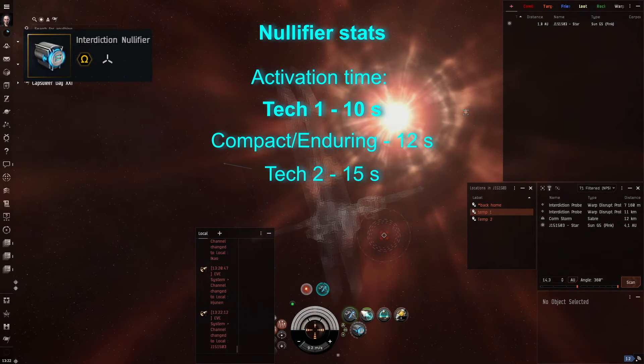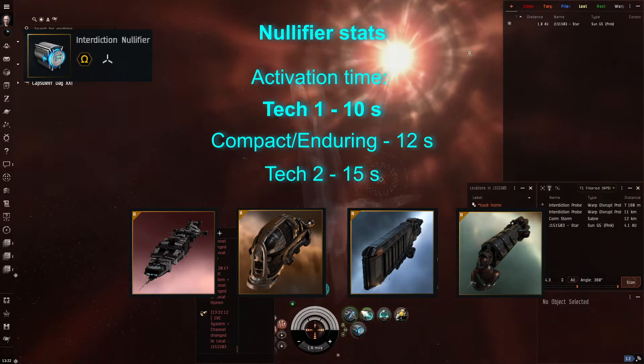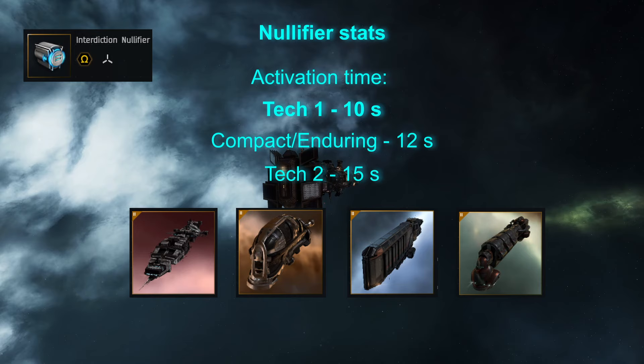Activation times go from 10 seconds at tech 1 to 15 seconds at tech 2. It is recommended to use the tech 1 version for most ships as they will align under 10 seconds. One example of an exception would be a deep space transport ship that might need to perform a micro warp drive cloak jump trick, so turning on the module before you start with tech 1 will not be the best option. You could try doing it where you hit the nullifier just after you uncloak and hit warp.